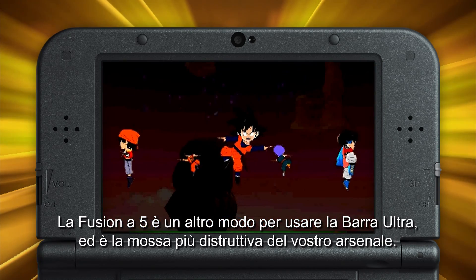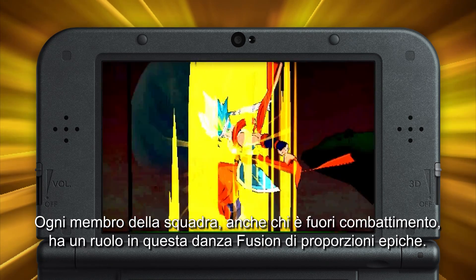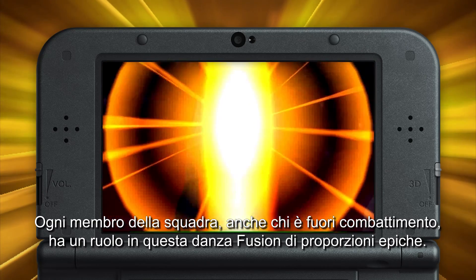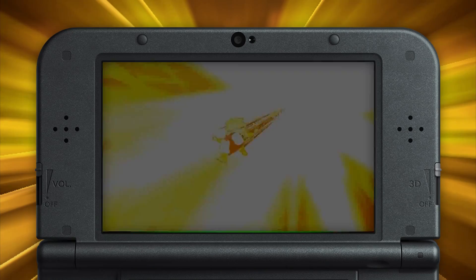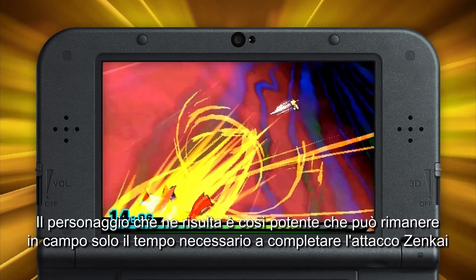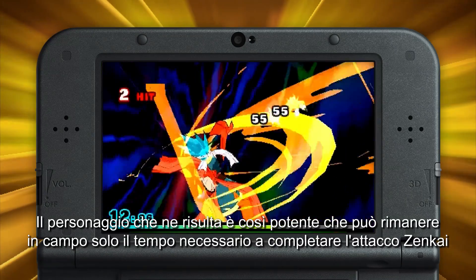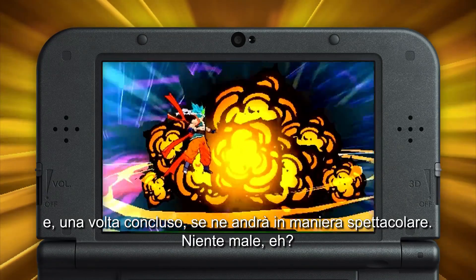The Five-Way Fusion is another way to spend your Ultra Gauge, and it's the most destructive move in your arsenal. Every member of your team, even those currently out of commission, has a part to play in this Fusion Dance of epic proportions. The resulting character is so strong that he can only stick around for as long as it takes him to complete his Zenkai Barrage. When he's done, he goes out with a bang.